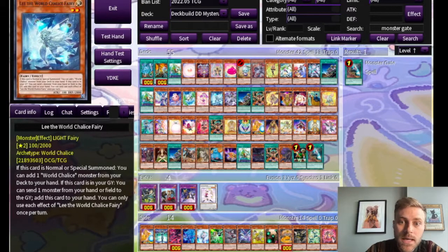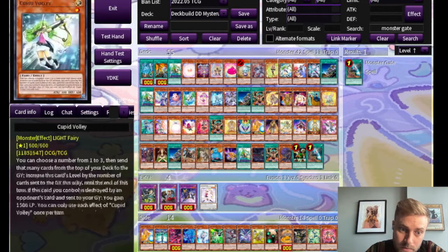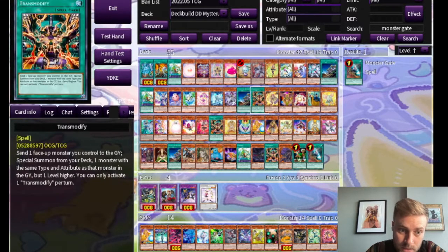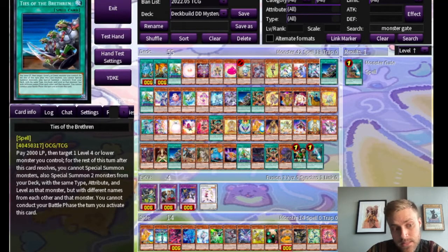We're going to focus on four cards today and how they interact with our three fusion monsters: Ties of the Brethren, Downbeat, and Transmodify. Ties of the Brethren says that you can pay 2,000 life points and then target one level four or lower monster you control, and you get to special summon two monsters from your deck with the same type, attribute, and level as that monster, but with different names from that monster and from each other.